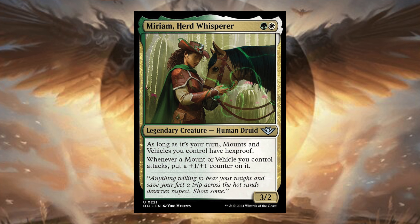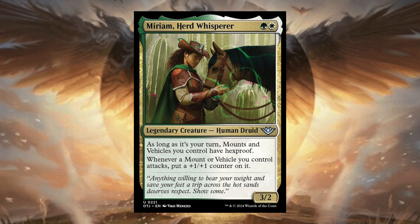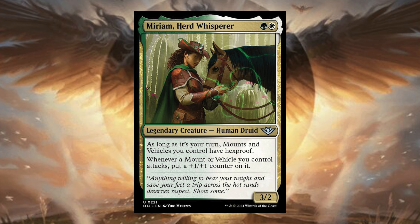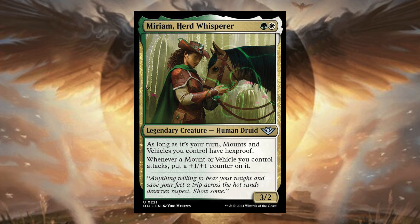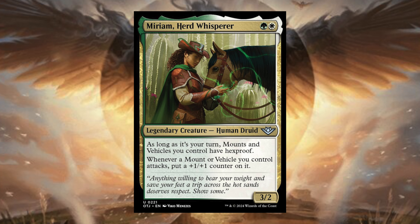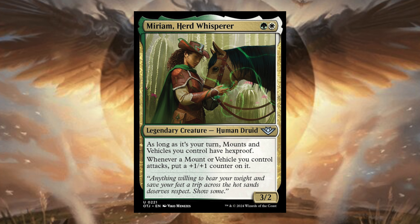Then we have Myram, Herd Whisperer — one green and white, Legendary Creature Human Druid. As long as it's your turn, mounts and vehicles you control have hexproof. Whenever a mount or vehicle you control attacks, put a plus one plus one counter on it. This is an unconventional vehicle and mount commander — you get to power up those mounts and vehicles, and your mounts, if they get big enough, can crew your vehicles or vice versa. A pretty cool playable mount and vehicle commander.